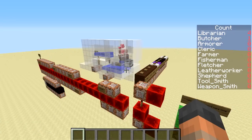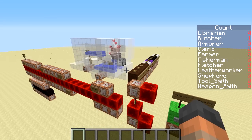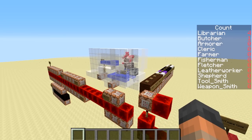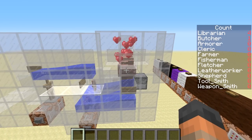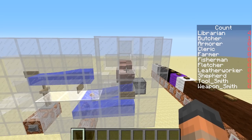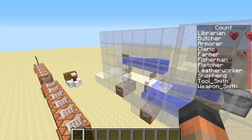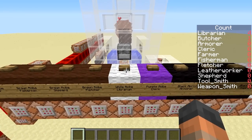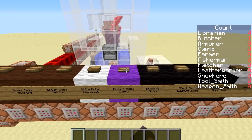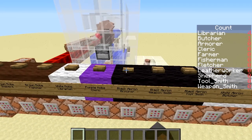Welcome to our testing world. This is a facility I built to help control and test the breeding of villagers. Here we have a dismantled villager breeder made by UnaryBit. We put 50 villagers into this space to breed and separate the offspring. Back here we can change the jobs of all 50 villagers with the click of a button, meaning in each test all of the breeding villagers will have the same job.